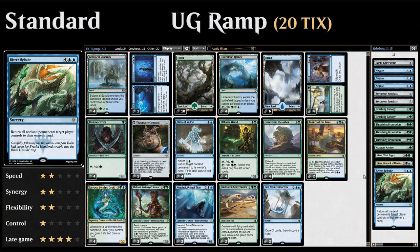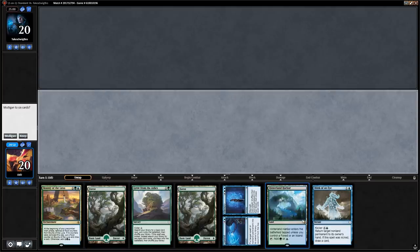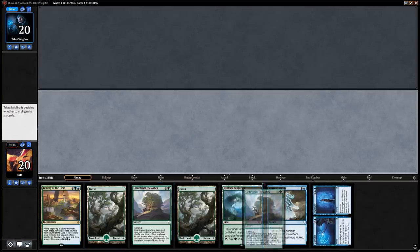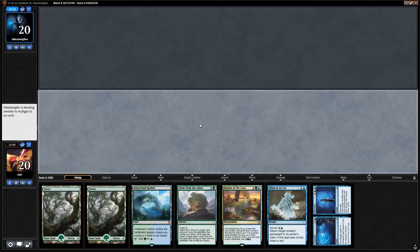So that's the deck — let's jump into some games and see how it does. We're on the play and this hand looks great: some interaction with our blue cards, some ramp, and some card draw. That's basically all we need.